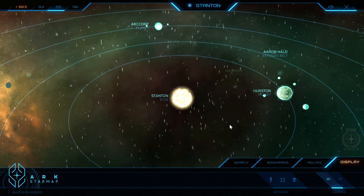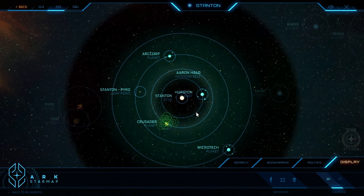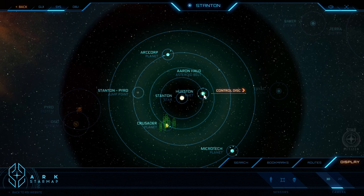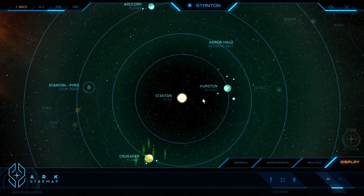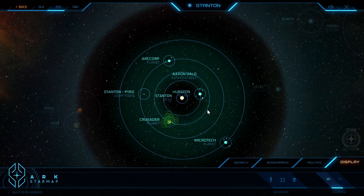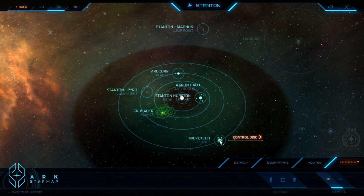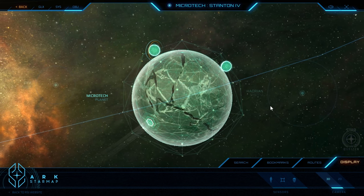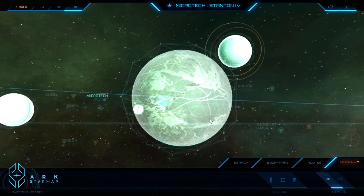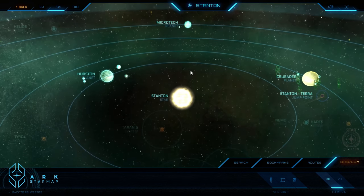Stanton has got a bunch of different planets: Hurston, which is the one we're going to take a very close look at in a moment, then we've got Crusader, ArcCorp, and Microtech. Around all of these there are moons. All of these you can actually land on, and some of them — most, actually — are very, very nice, but some have some particularly interesting biomes. Microtech is a very good example of that, where you can find forests, different sorts of landscapes, and oceans. That's something for another video. For now, we're going to take a look at Hurston.